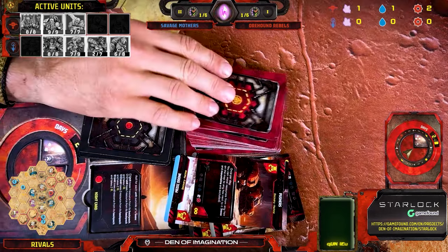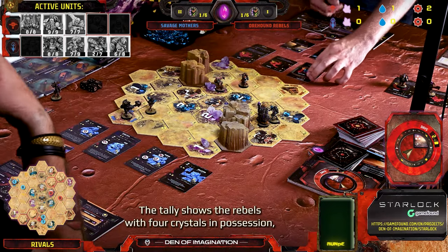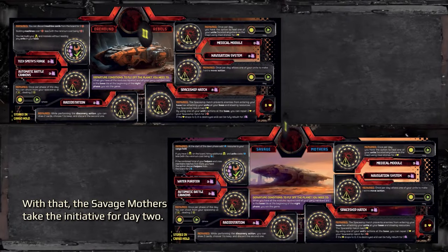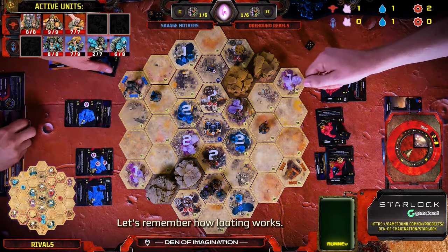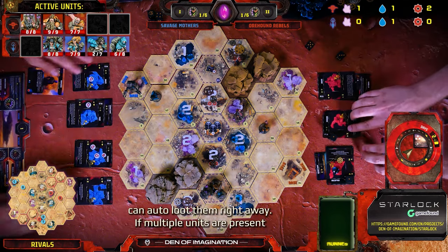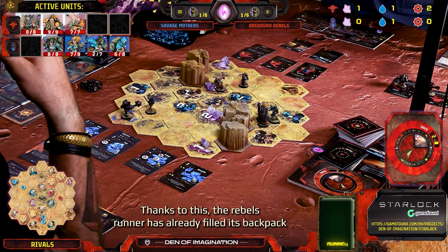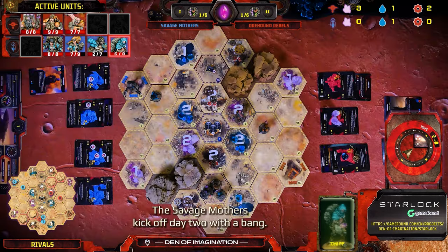As Day 2 kicks off, we're checking the victory standings to determine initiative. The tally shows the Rebels with four crystals in possession, while the Savage Mothers have one fully operational module equating to three crystals. With that, the Savage Mothers take the initiative for Day 2. As Day 2's Dawn phase begins, resource-producing hexes generate resources, and units on those hexes can auto-loot them right away. If multiple units are present, the unit posing the bigger threat gets the loot according to the threat table in the rulebook. Thanks to this, the Rebels' Runner has already filled its backpack with two crystals before the day even started.